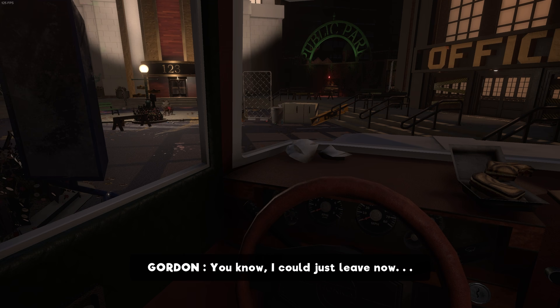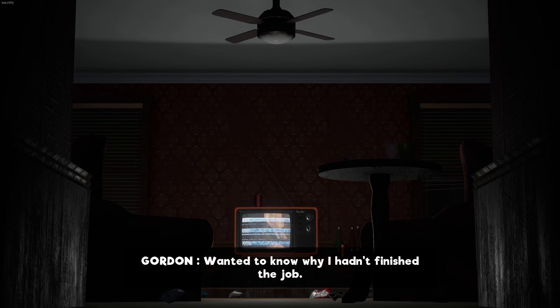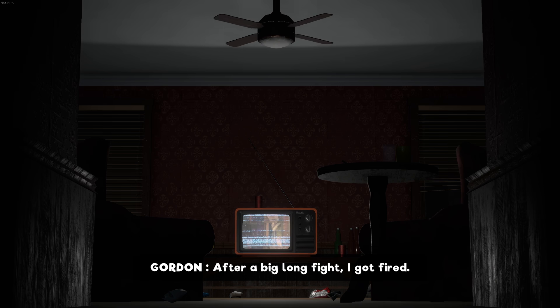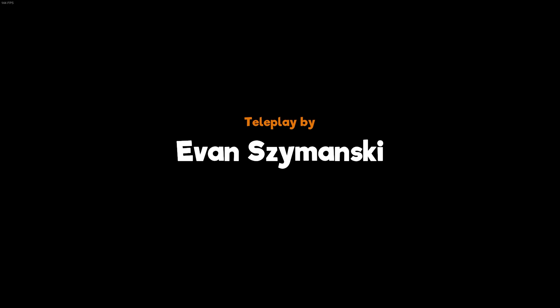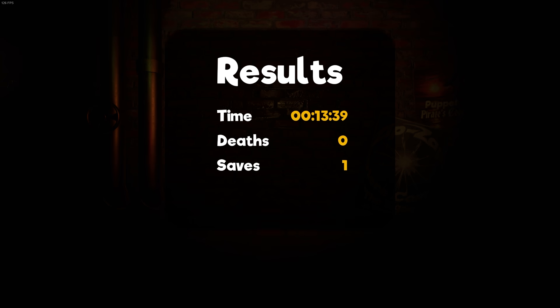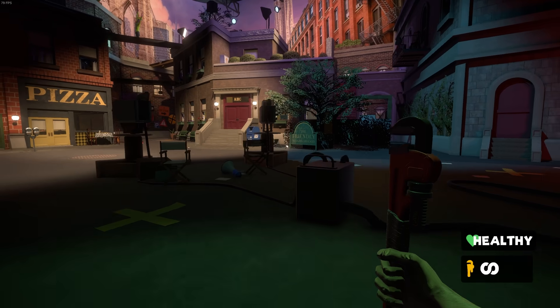Gordon considers just leaving, and if we do, we get the worst ending — he gets called into the office, fired, and that's it. But for some reason, this pops the Simply Stupendous achievement. I have no idea if that's intentional or not, but it is kind of funny. Also, this game has a banger of a credits song, but we'll listen to that when we're actually done. Let's pretend we didn't do any of that, and head back to Stage 4.